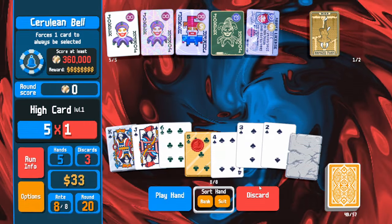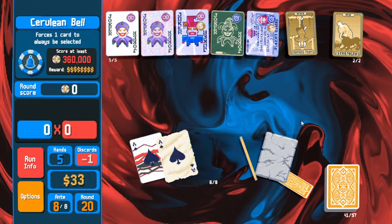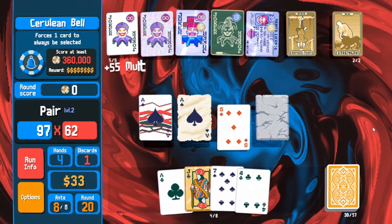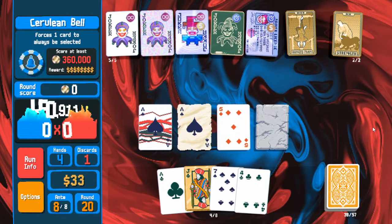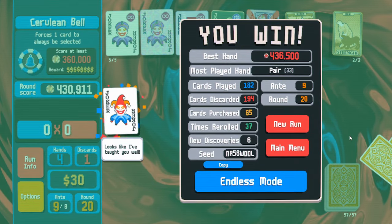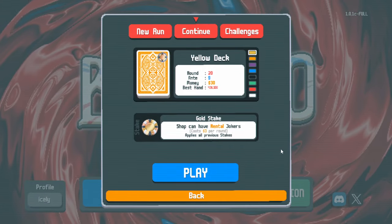It forces one card to always be selected — does it actually matter? Not really. Extra gold! Let's go — in one shot the final boss! There you go. That was my very first yellow Gold Stake run, except for the one you saw at the beginning of the video.